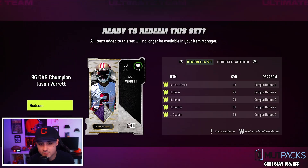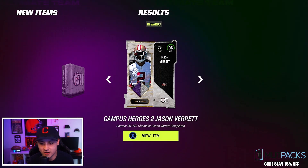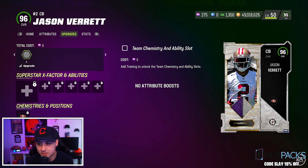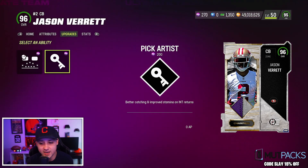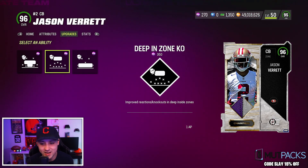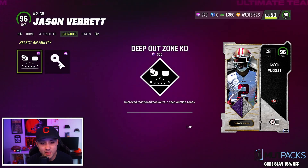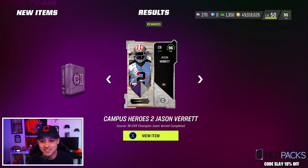Jason Verrett — if you don't get Pick Artist for zero, as a zone corner at 96 overall he's kind of trash too. It's all about the abilities. He gets Chargers and San Fran chems. Pick Artist for zero and Deep Out Zone KO are in the same slot — that's the problem. He gets deep in corner, mid zone, flat zone — the flat zone wouldn't be bad, but they messed this card up. Pick Artist should have been free and Deep Out Zone KO for one separately, but hey, we got them all on the team — it is what it is.